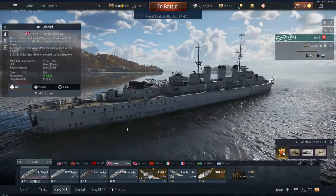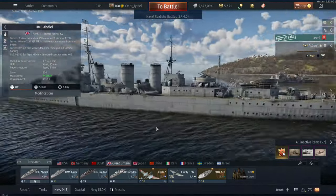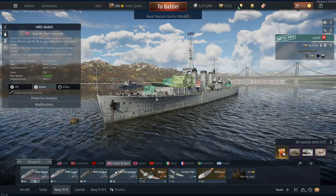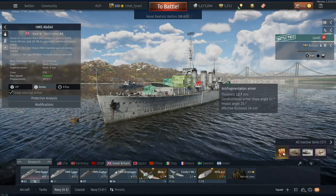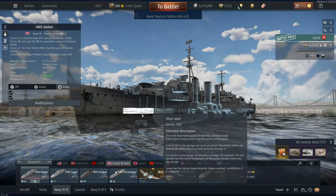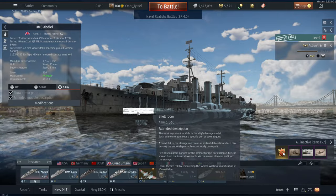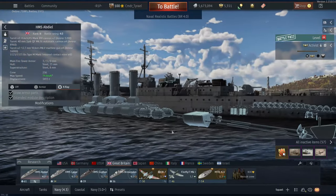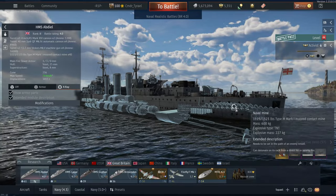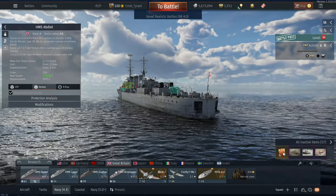G'day guys, welcome back to the channel. Today I'll be playing the British Rank 2 HMS Abdiel, which is a fast mine-laying cruiser. She has the highest top speed of all the blue water ships and carries a generous complement of sea mines. Last week I came up with a doctrine for mine layer gameplay — if you haven't seen that yet, you can find the link at the top of the video. I thought I would take the ship out today and put that doctrine into practice.